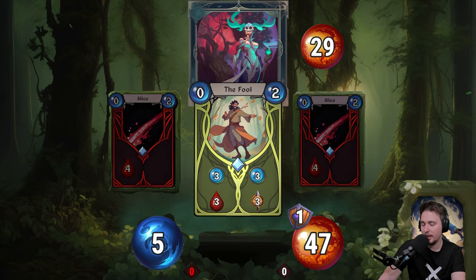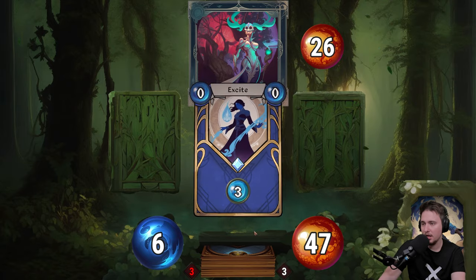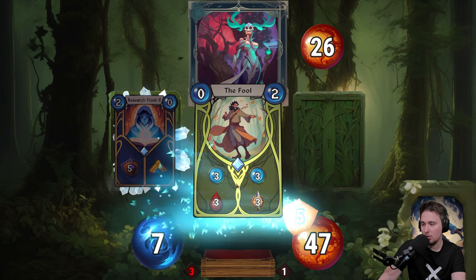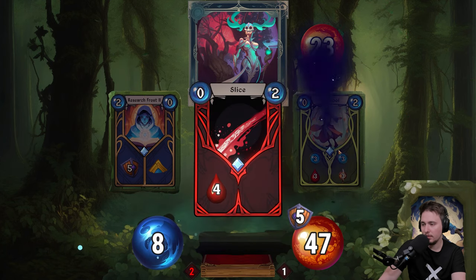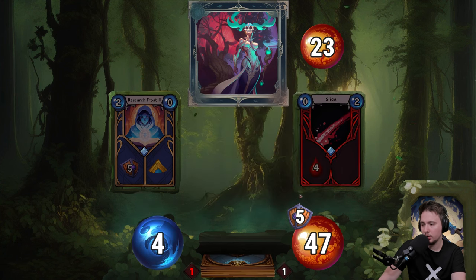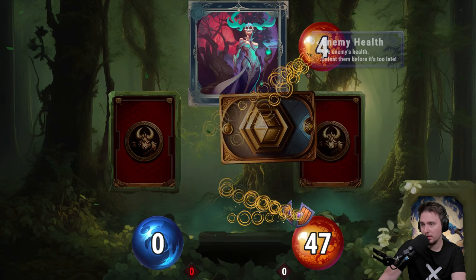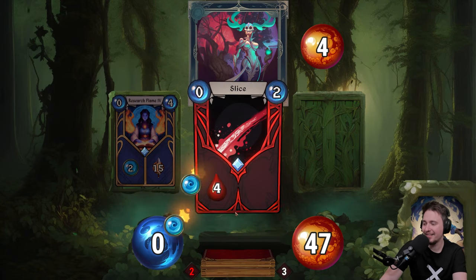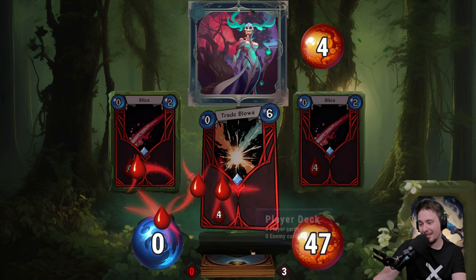I need energy for the next turn because I want to attack for 15 — five energy is enough. Yeah, we're attacking! Going right, I want this as high as possible. We go left, then zero energy — not ideal but okay. That was lucky, but we won't be lucky again. And there's another enemy.